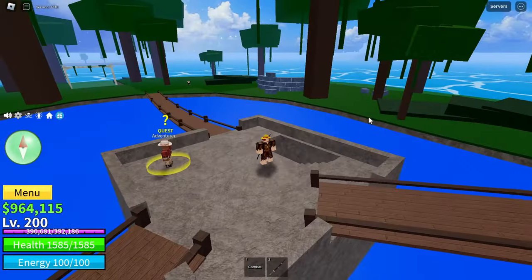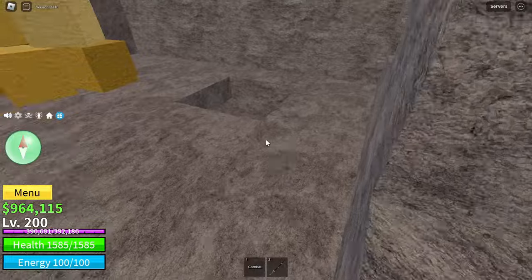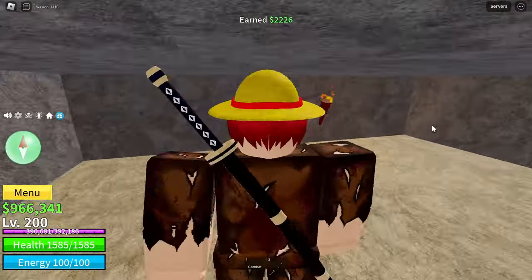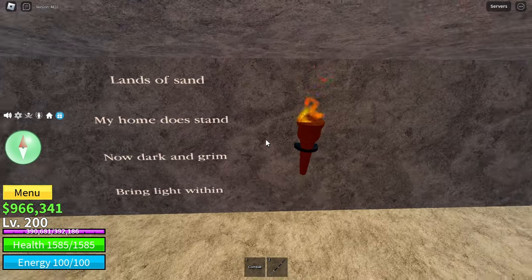Once you have crossed the bridge safely, you want to head downstairs and then hop down this hole like Mario. Just make sure you do not get stuck. You next want to read this carefully. Now that you have read it, you want to grab this torch carefully so you do not burn yourself.